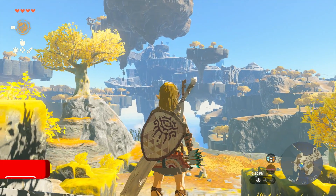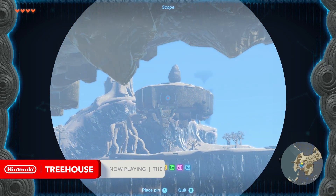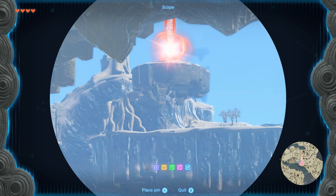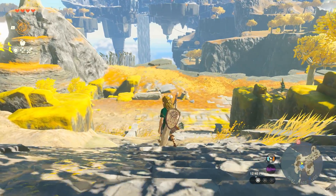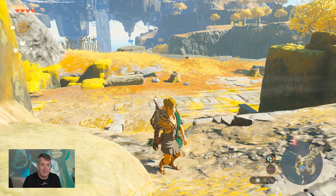Hello and welcome back to Nintendo Treehouse Live. My name is Kay and I'm here with Gabriel and Billy. We're going to take another look at The Legend of Zelda: Tears of the Kingdom. We are at the Great Sky Island and we have a long trek ahead of us. We are going to try to get over to this shrine here. One of the things I love that they brought back from Breath of the Wild is being able to tag different elements you see in the environment and they appear on your map so you always know where you're trying to go.